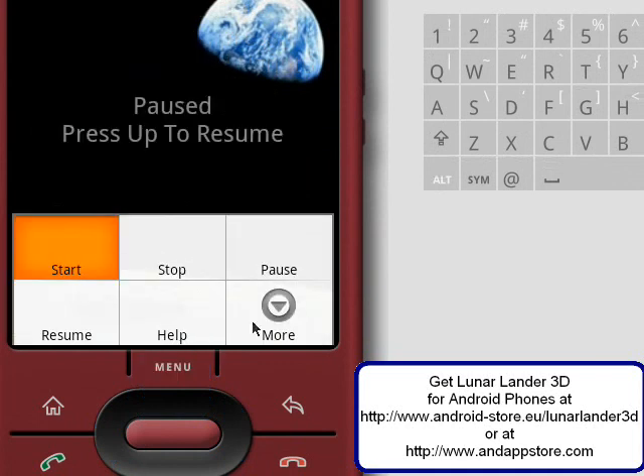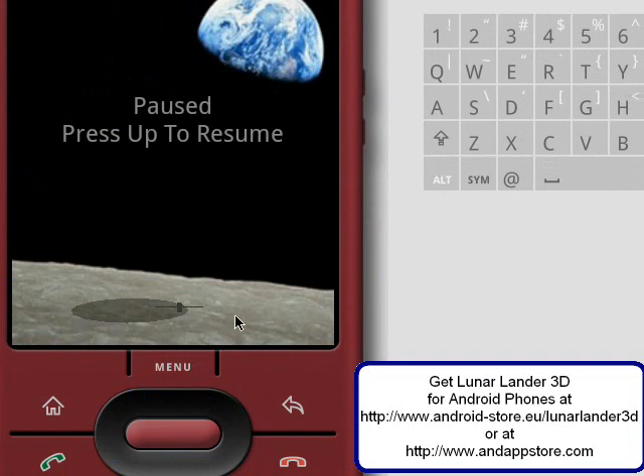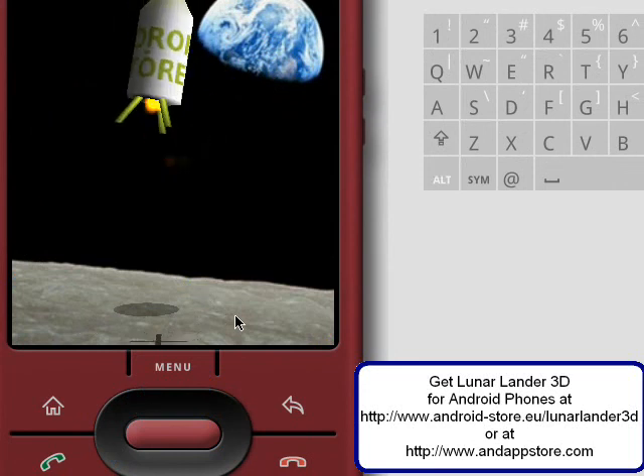You can also set the level. You can set it to easy — that's how I'm playing right now. And you can set it to medium, which is maybe the most normal way to play it. And you can set it to hard. If you set it to hard, at the next game the spot to land on will be much smaller, which makes it harder.